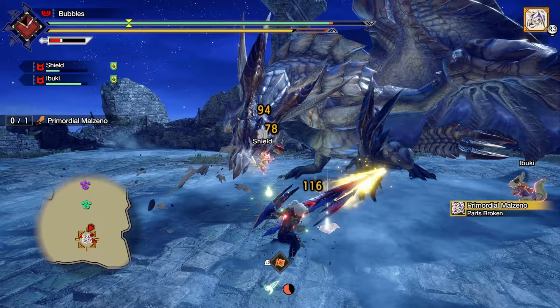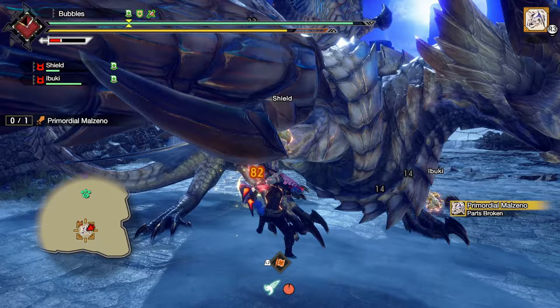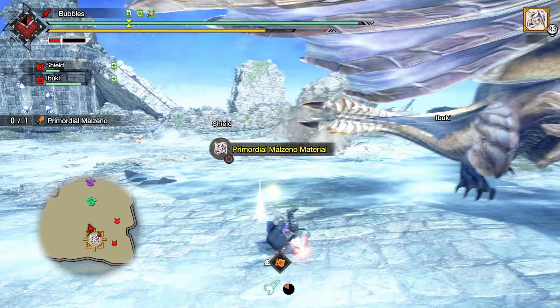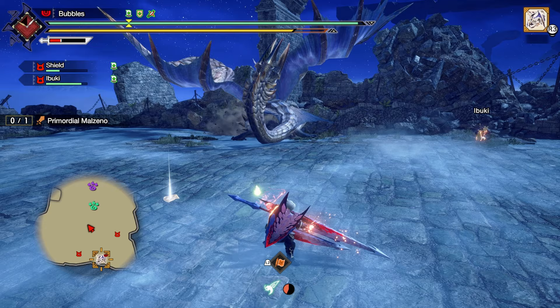Guard Dash is just your best friend in this fight - it's very very good. Counter gives us a lot of time to hit him. We got a stagger and a part break too - nice! So we get some Blood Rite healing for free. It's a very easy talisman to get - you should have one essentially immediately, so it's very easy to get this one. I kind of want to sharpen now so I might just do that.